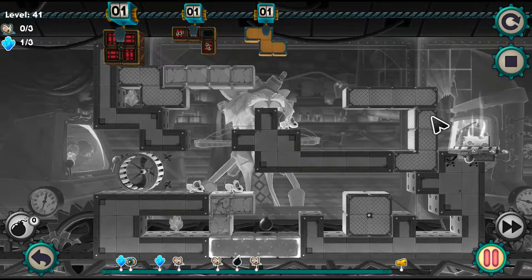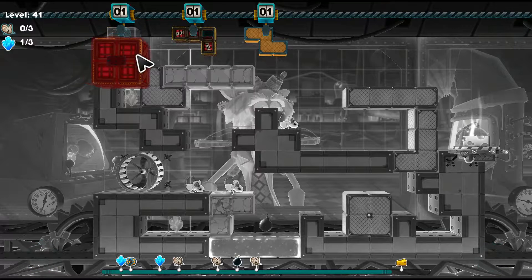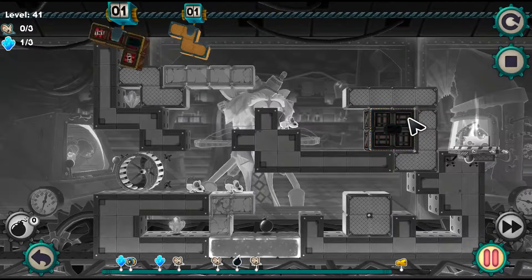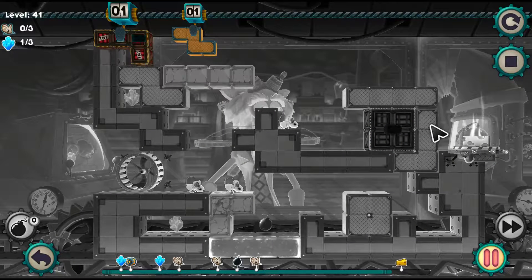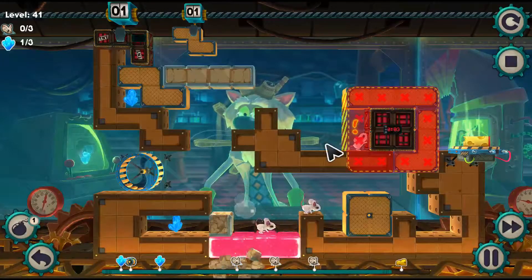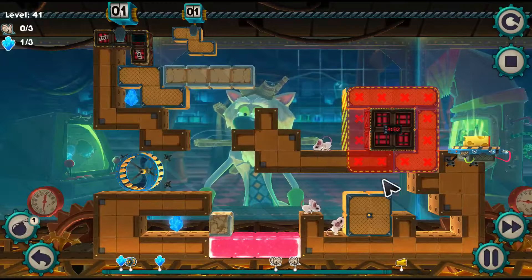Now we want to get rid of this brick right here because it creates a wall for this mouse to get towards the cheese. Now if we blow up this brick and only this brick, this one will drop down and it will still block off this passageway for our two mice down below to get up. So we want to blow up this one as well.